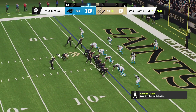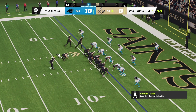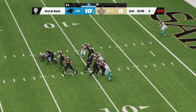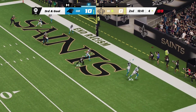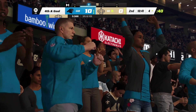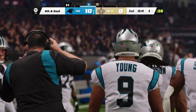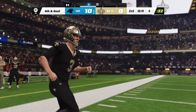Line of scrimmage at the four — here's third and goal. Carr out to throw — trying to improvise, he'll just chuck this one up and it's incomplete. I like what I see so far out of this defense because they've been showing their best coverages on third down. Only allowed one conversion on a handful of attempts — one area of their game plan they've executed to perfection.